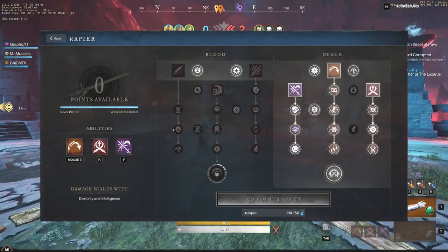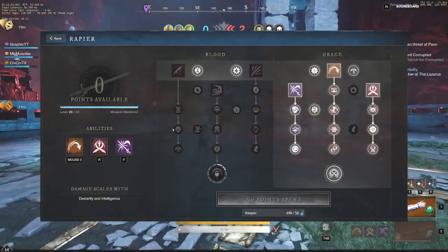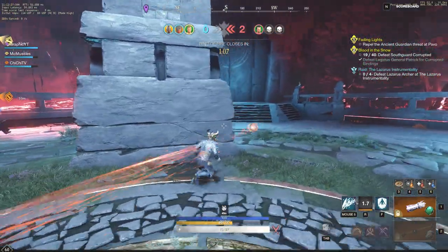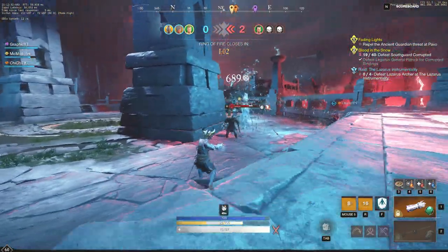Here you can see the Rapier. We're going pretty much the Gray side, just two Blood Passives as well. This is the big reason we're going that route — we don't want to do that much damage with the Rapier. It's going to be mostly about the Ice Gauntlet doing a majority of our damage.